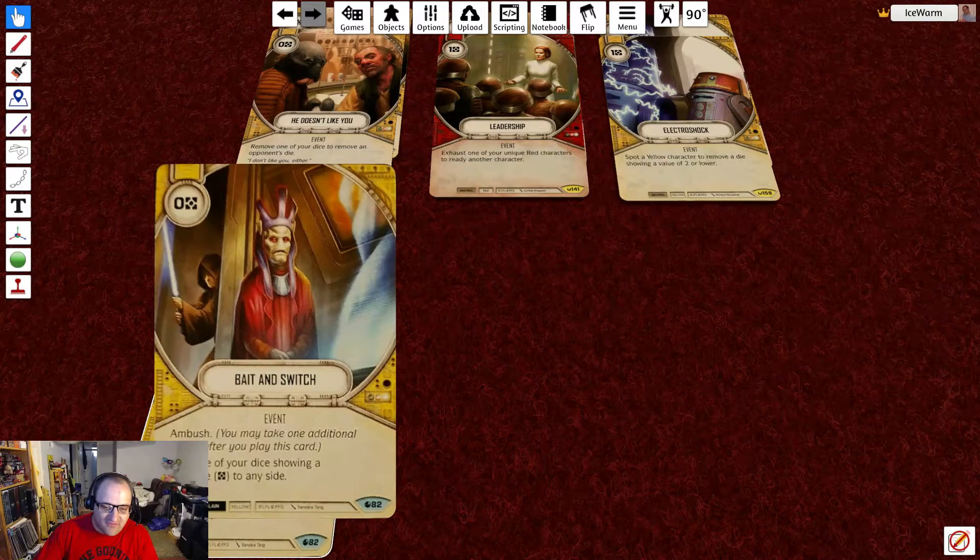Bait and switch turns one of your dice from a side showing a resource to any side. I had one game where Aura didn't have fast hands yet, but both Aura dice were showing 2 damage and the holdout blaster was showing a resource. So I played bait and switch, switched the holdout blaster to its plus 2 side, resolved all 3 dice, and used Aura's ability to discard 2 cards to increase her 2 damage to 3 damage — swinging for 6 plus the modifier from the holdout blaster for 8 — and I was able to defeat Snap in one shot.